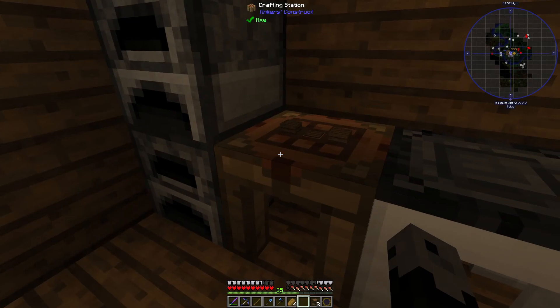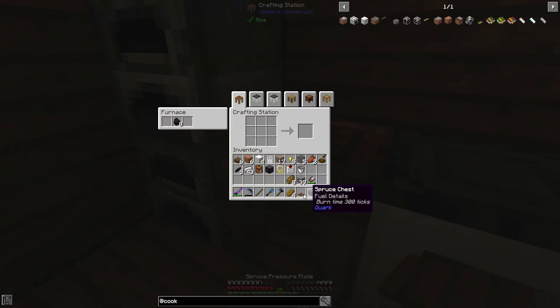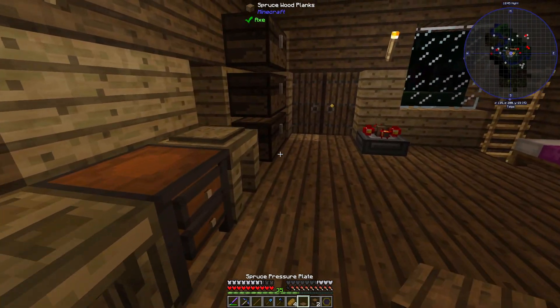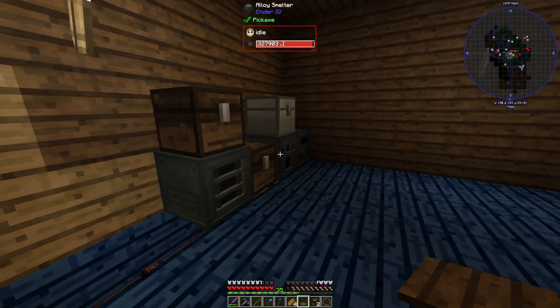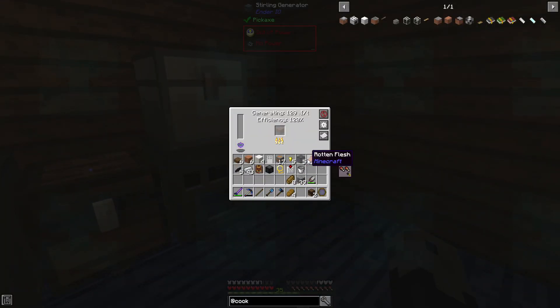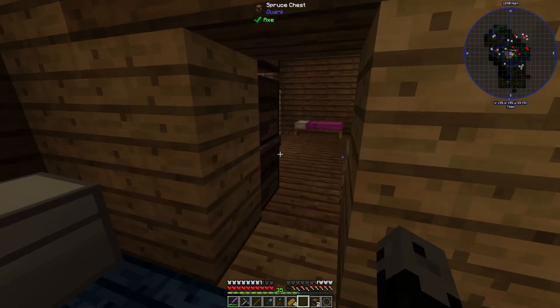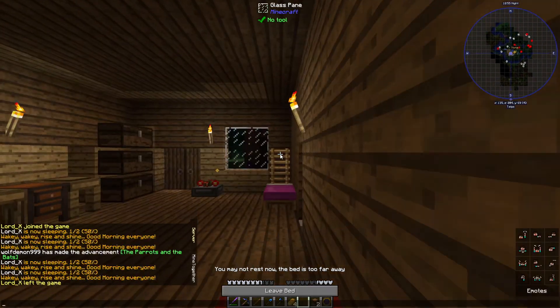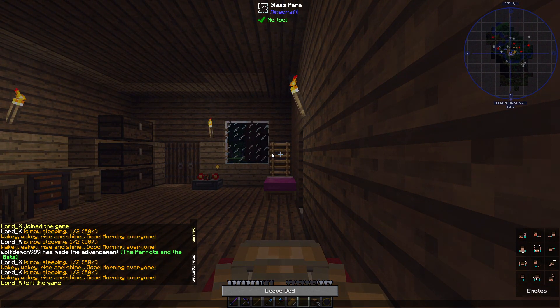It's got to be an oak pressure plate. Well, that's only good for smelting. We'll get some oak wood then to make a pressure plate. I think my toast is done.